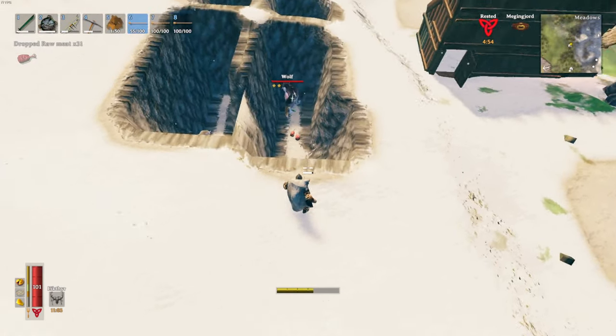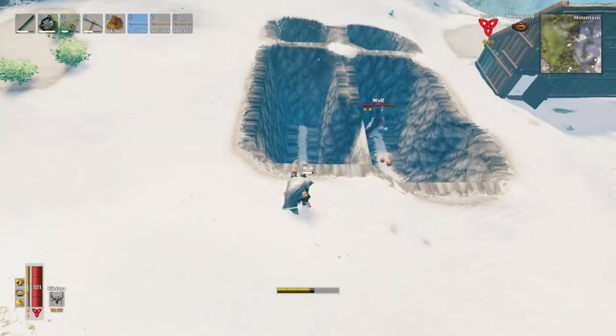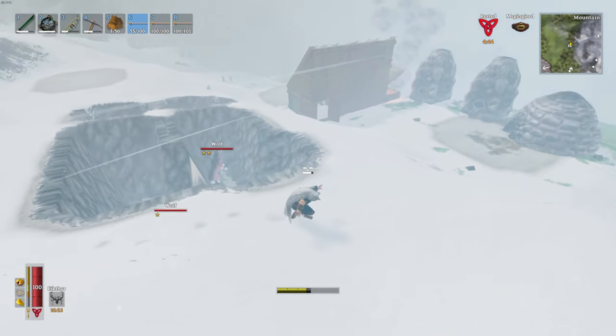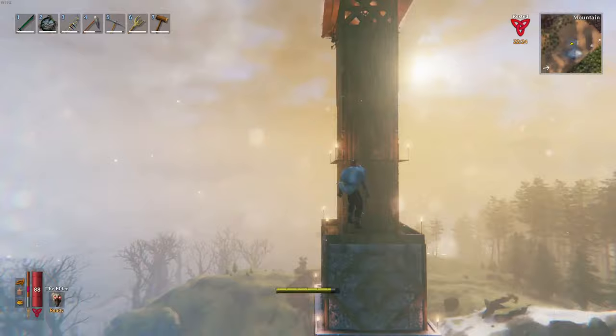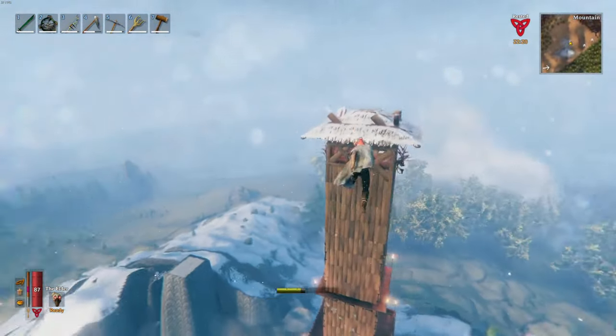2-star wolves will take longer to tame than your no-star wolf, and you have to be nearby to accomplish any taming. I would sit in my hut and do something else during this process, but you really can't do much else besides sit there — just make sure you're not being attacked by anything while AFK.